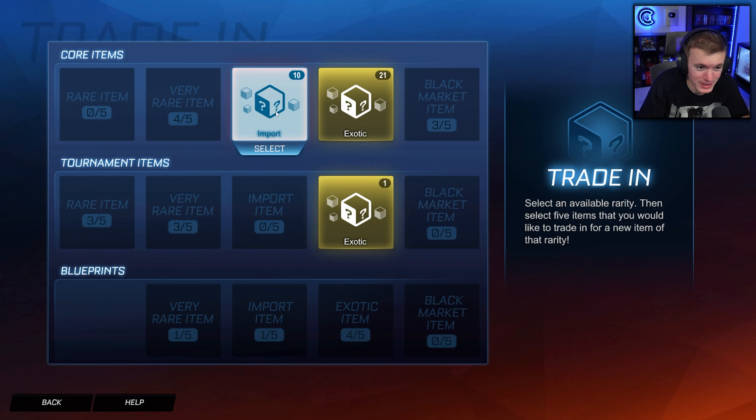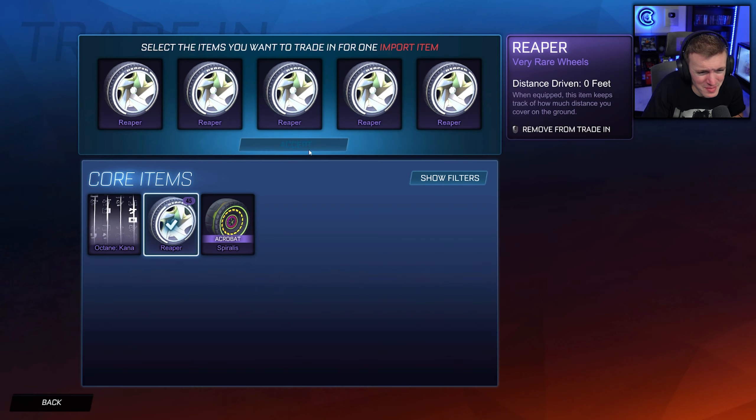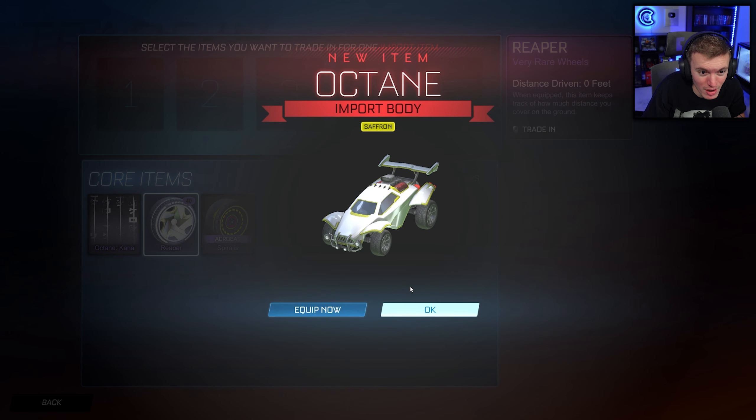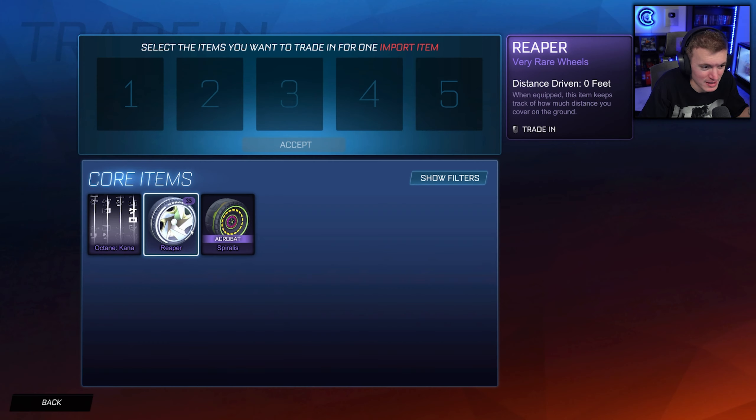Dark Matter. Ten more trade-ups. Here we go — can we get a second Octane please? You gave me one white car, just give me another one. I said I wanted another Octane and I got another Octane. I'm happy. Saffron Octane and a Pink Octane. Would I have preferred a white one? Yeah — then the series could have been over. But sure, series continues.